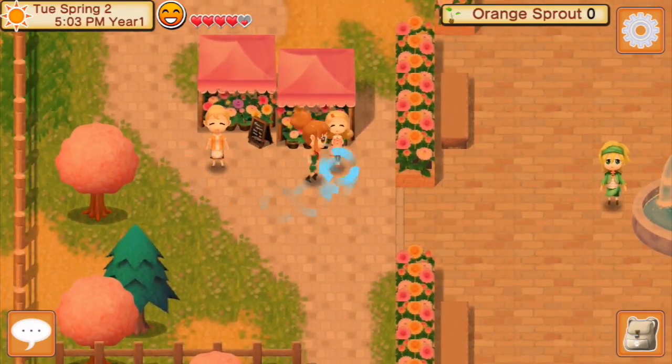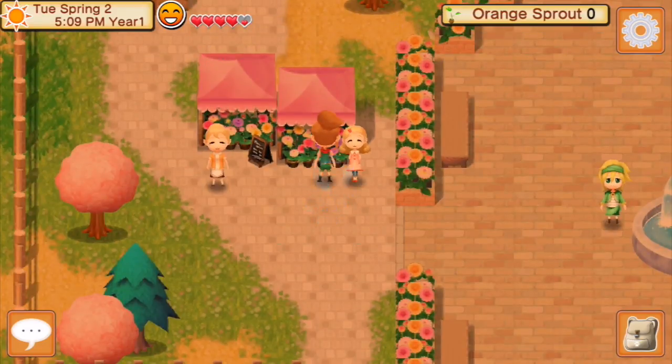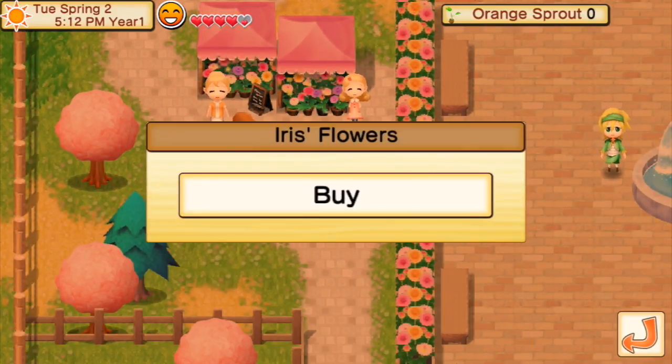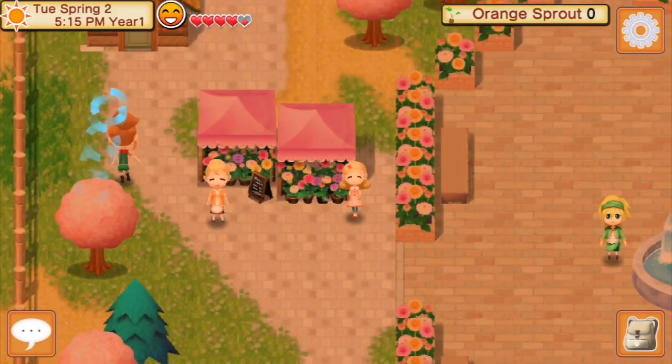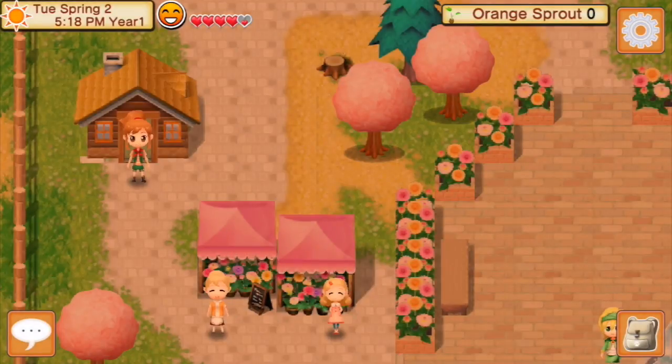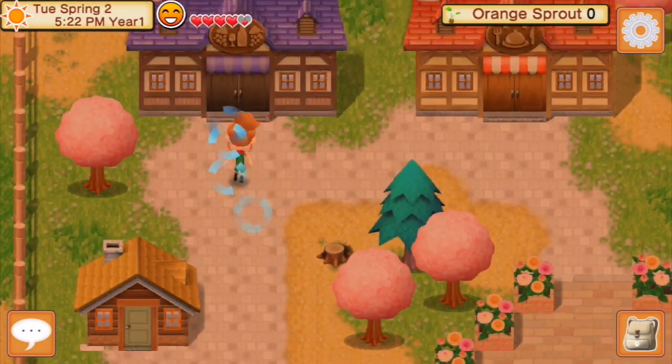This is the guy that gave me the fishing rod, right next to the lake. These are the florists - I think it's April and Iris. April and Iris - you can buy flowers and seeds from them. And there's a house here that's empty; most of the houses are empty.